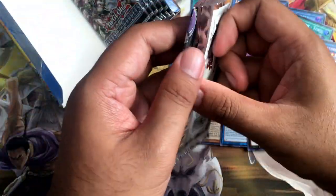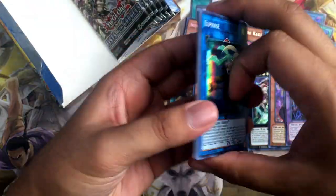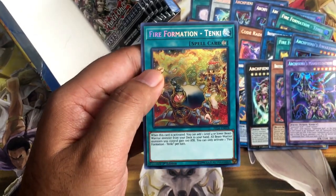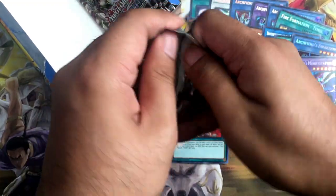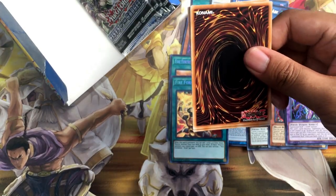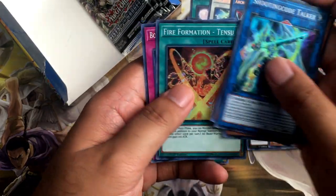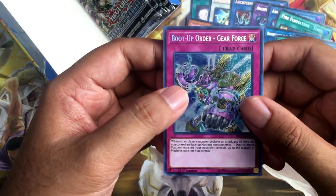Six packs to go — let's see if we can end strong. Hell Face. Gear Charge. Power Hold. Red Gadget. We completed the set — Fire Formation Tanki. We completed the playset. I don't need to buy it. Then again, I could try and buy another playset just in case people go crazy about Fire Fist. Shooter Code Talker. Command Dino. Swap Cleric. Tensu. And Boot Up Order Gear Force — this is basically Mirror Force for the Gadget archetype. It doesn't have to be your opponent that declares an attack; it can also be your monster that declares an attack.